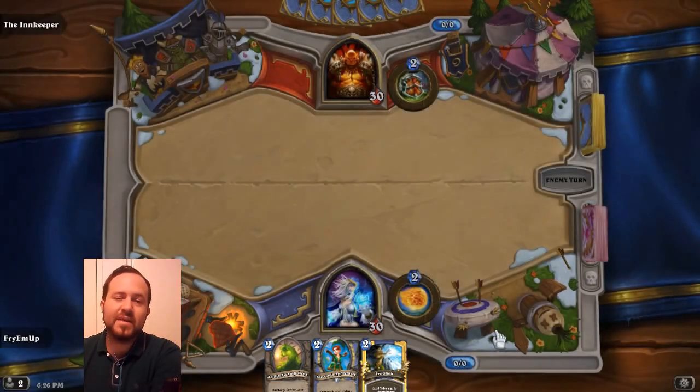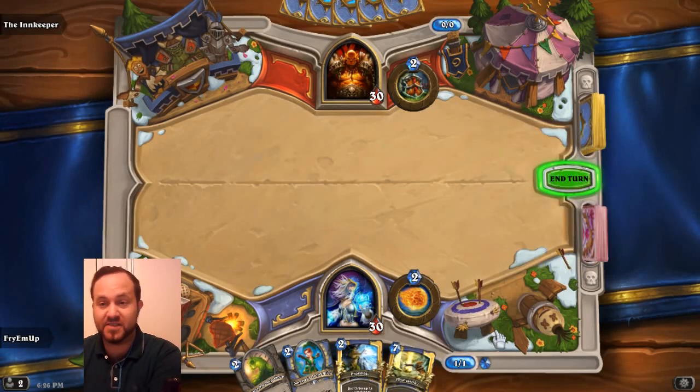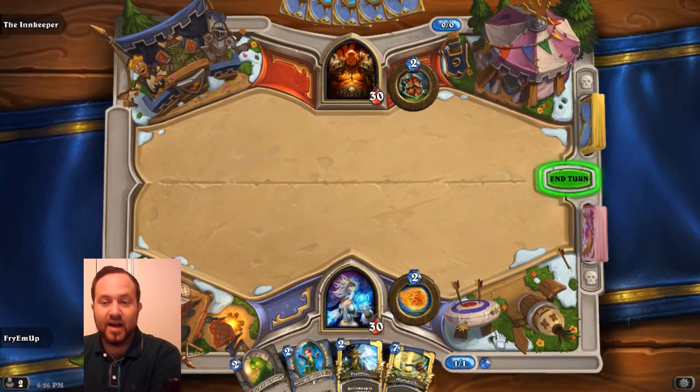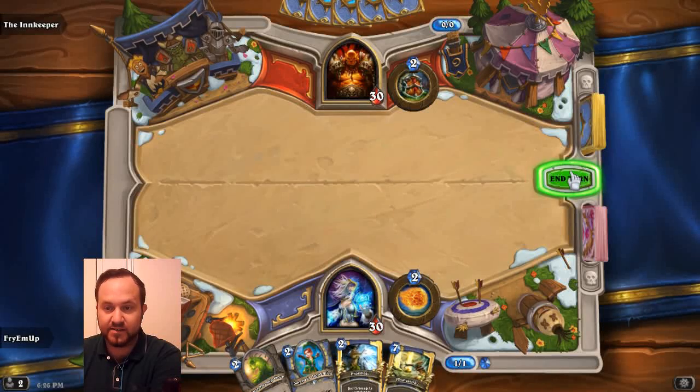One of the main differences between Hearthstone and Plants vs. Zombies Heroes is how turns work. In Plants vs. Zombies Heroes, the turns are really intertwined: first the zombies play their minions, then the plants play all their cards, then the zombies play their tricks or spells. In Hearthstone, you just take turns. I went first, I have nothing that costs one, nothing to do, so I'm going to end my turn.